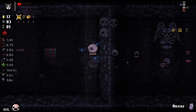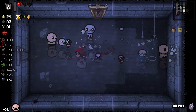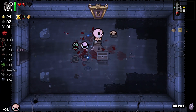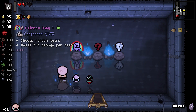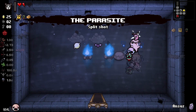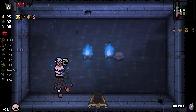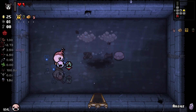I really want that guppy transformation. Let's sacrifice a bit of health — but not more, because I've got to get out of that place. Thank you for the heart, I need that. I want the parasite. This is good — I hope I won't miss the baby because I'd love to get conjoined.